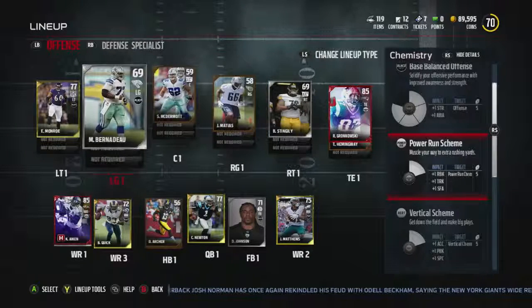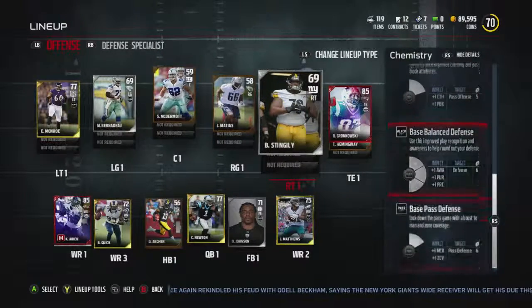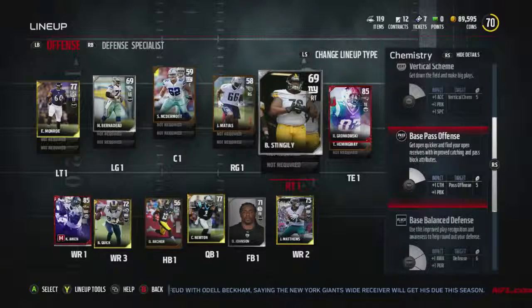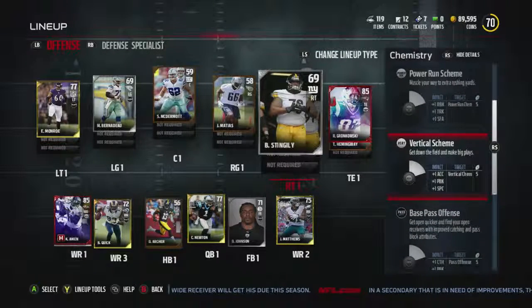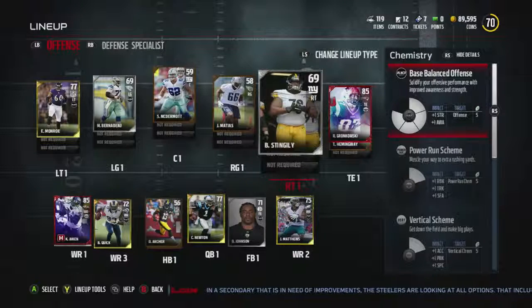The certain chemistry I think I'm going to do - let's see what we got. Plus one strength, plus one long block. Defense doesn't matter right now. There's plus one catching and plus one impact pass blocking - get open quicker, find your receivers with improved catching. Vertical threat - get down the field and make big plays. Power run - muscle your way to get extra rushing yards. That's also good. And then balanced offense - solidify your offensive performance with improved awareness and strength.